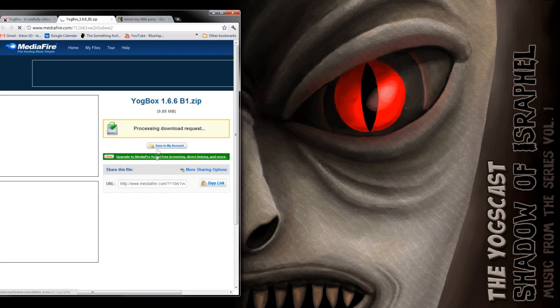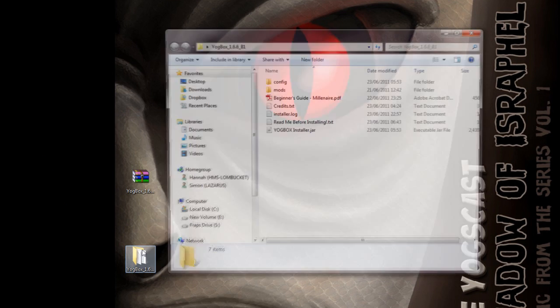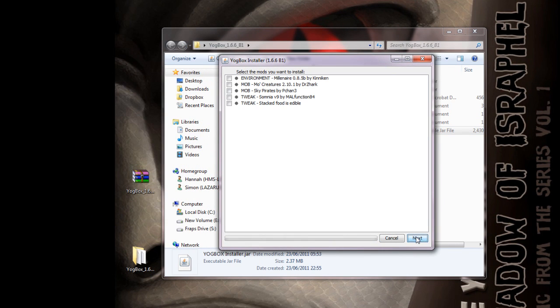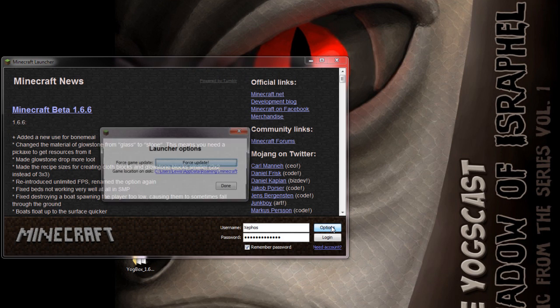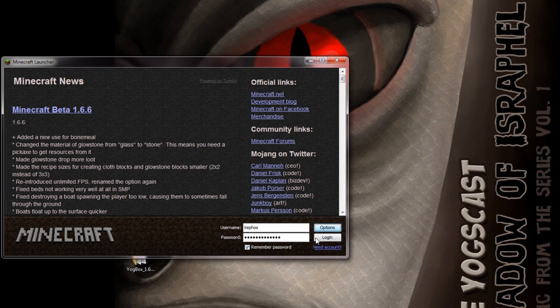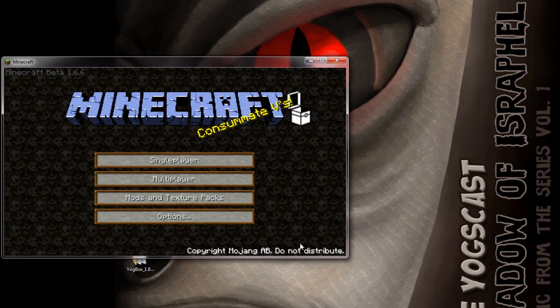It's very simple to install. You just download the zip file. Once you've extracted the zip you just double click on the jar file in the folder and a little window will pop up and you can automatically install it. You obviously need to have a fresh Minecraft to do this — all you have to do is press options and then do a force update, and that means when you load it it will clear out your Minecraft. Then close it down, run the jar file and the pack should be working fine.